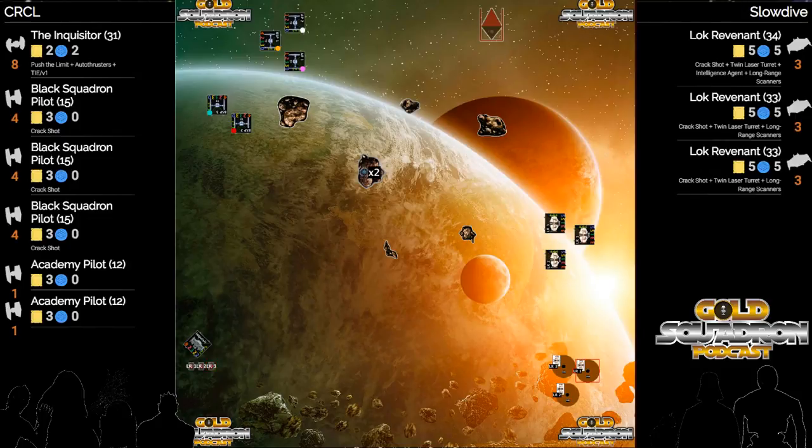Unlike the Y-wings, that range one in-arc shot from the Skurgs is nothing to scoff at. The Inquisitor isn't scared of range three or range two from a Y-wing, but the Inquisitor is maybe a little concerned about range two shots from three Skurgs.